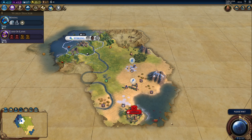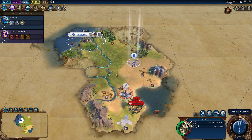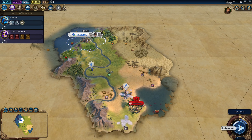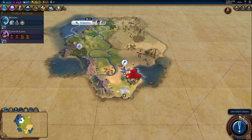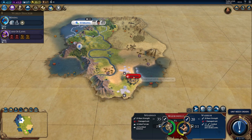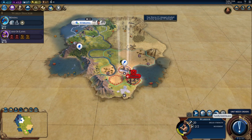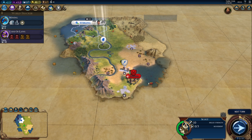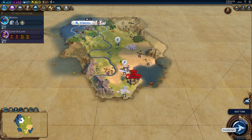Here's a barbarian camp — I probably want to get rid of that one. We can see some mountains already. The maps in this mod are generally meant to be more challenging than standard maps. Let's get rid of this barbarian camp because I don't want them spawning units. I'll have to heal up a little, but that's alright. I don't want to lose my only warrior — that would be bad.